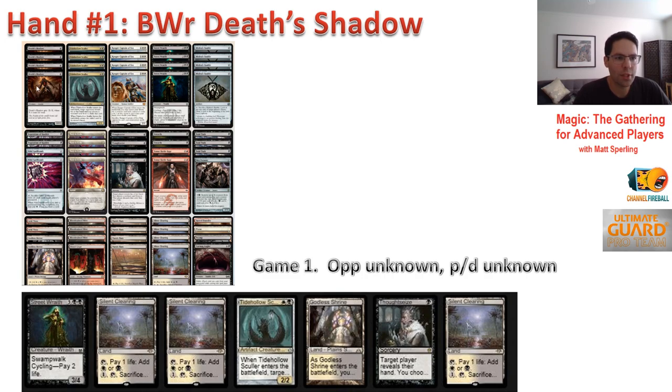The deck features Death's Shadow, Ranger-Captain of Eos, Find // Finality, and cantrips. I didn't receive information about whether we're on the play or the draw, and you don't know your opponent's deck. Let's take the play first — assuming we're on the play, what do we do with this hand?